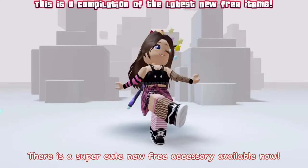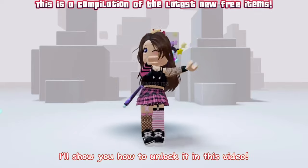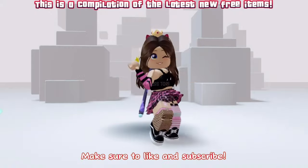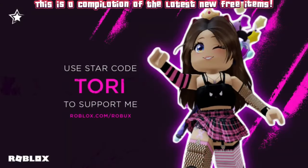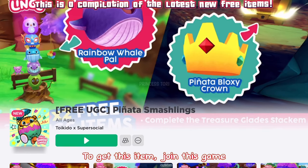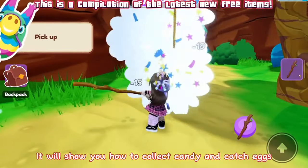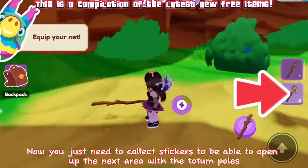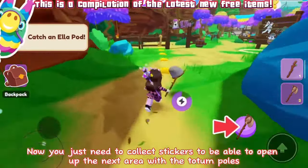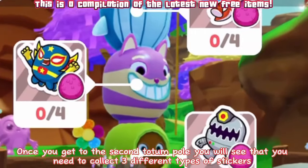Hey guys, there is a super cute new free accessory available now — I'll show you how to unlock it in this video. Make sure to like and subscribe and don't forget to use star code Tori when buying Robux or premium. To get this item, join this game. Once you are in the game, follow through the tutorial — it will show you how to collect candy and catch eggs. Now you just need to collect stickers to open up the next area with the totem poles.